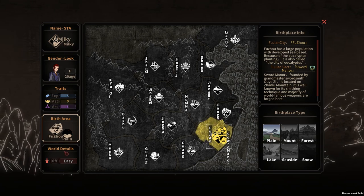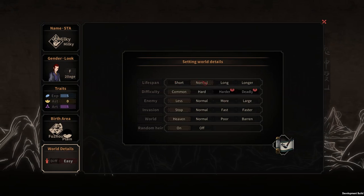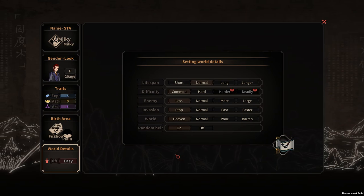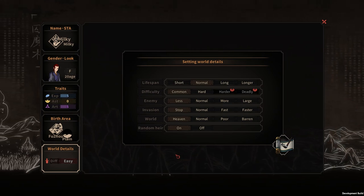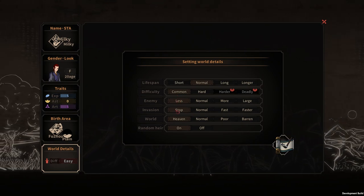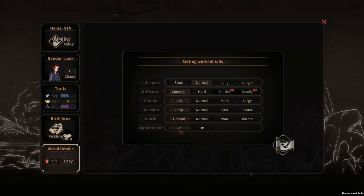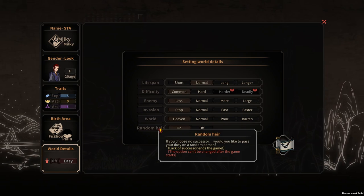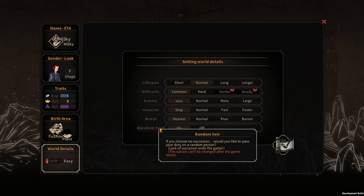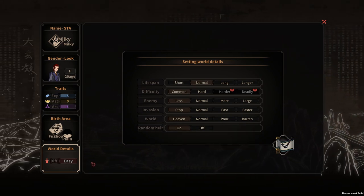We already talked about the base area and work details. For the life span, I would recommend normal or even long, because you want to have a full experience of your first life. For difficulty, I would definitely recommend common, enemy less, invasion stop, and world heaven. I would highly recommend you turn on random heir, because sometimes if you accidentally die, you do want the game to pass your duty on to a random person — otherwise it just ends the game.